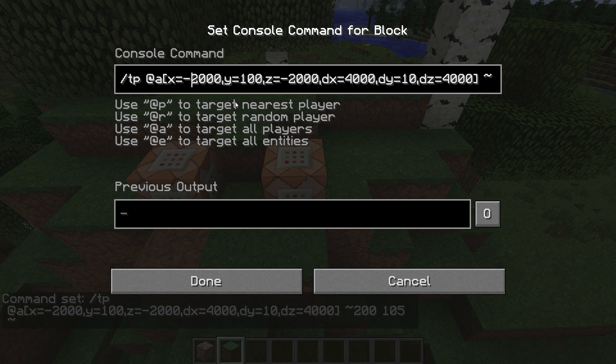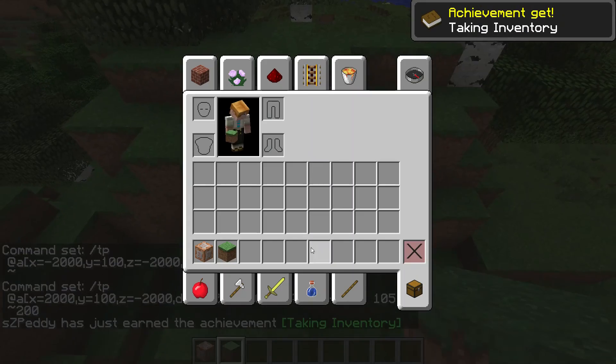When the player reaches the edge we need to detect this, so we grab this command and put it into the second command block. We just need to change the X coordinate — when we reach 2,000 we detect about 400 blocks more in X direction, which is a bit much but it doesn't really matter. For all players next to the preload area we teleport them back to X equals minus 2,000, keeping the same Y level but moving them about 200 blocks in Z direction.